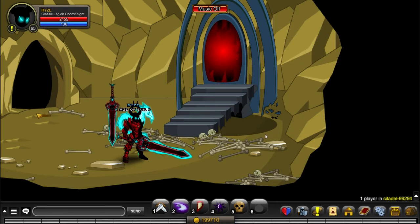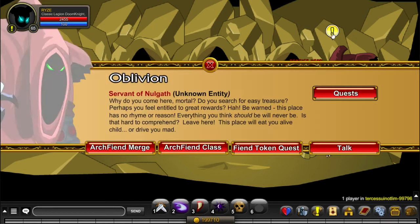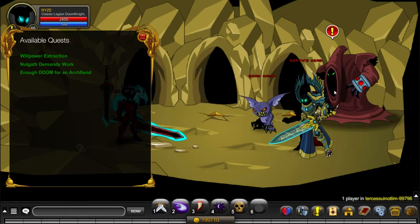When you're in here, you can either join a private room or just go through the portal. When you go through the portal or you're in the private room, you click on Oblivion's Quest. Here are the three quests that are required to get the Arcfied and Doomlord armor.